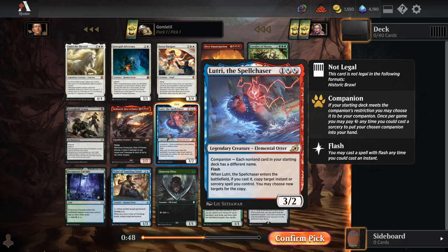Even if Lutri isn't as powerful as the other cards when it's individually cast, we have access to it in every single game of Magic. So even if it only helps us out a little bit, it'll help us in every single game instead of being a card we have to draw at random. Essentially it lets us start with an 8-card hand — easy Lutri the Spell Chaser here.